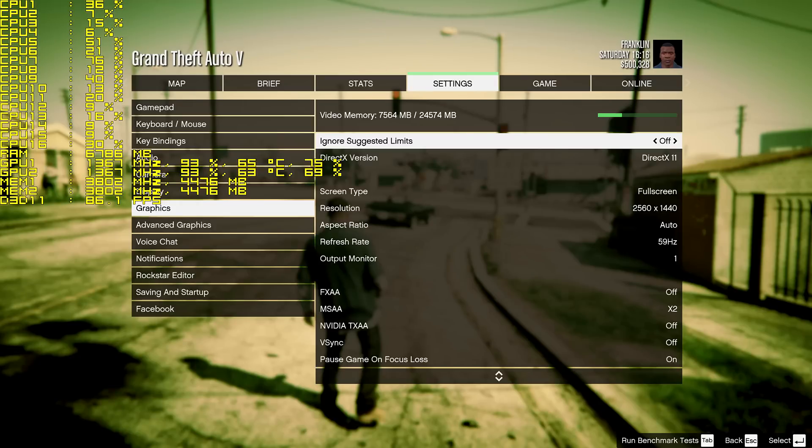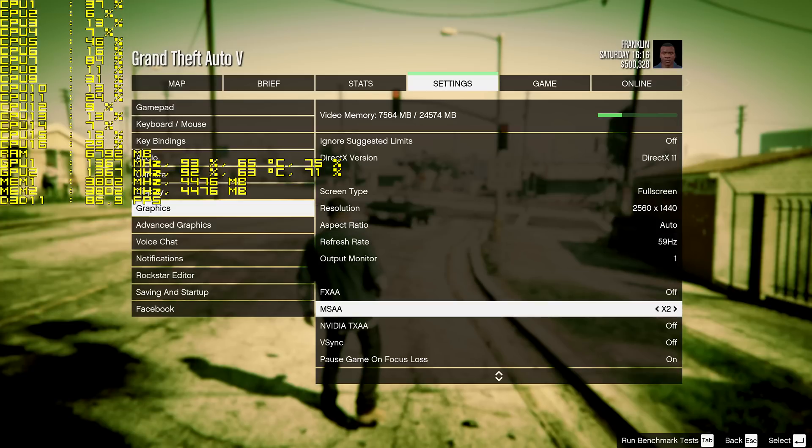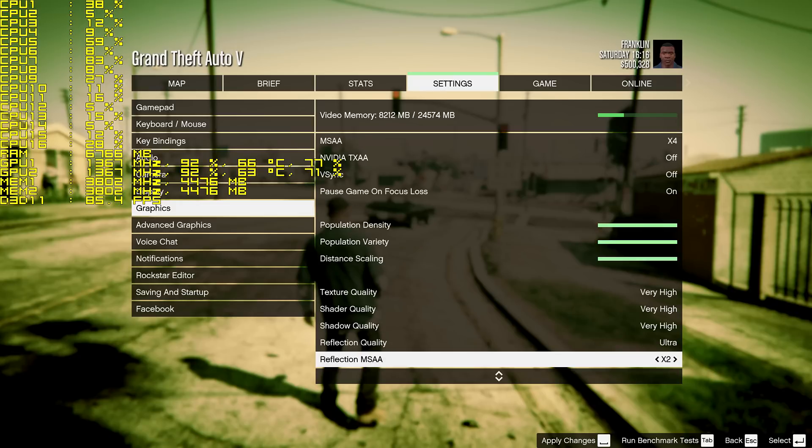What's up guys? SloppyWebBlow here, back with some Grand Theft Auto V, continuing the walkthrough. This one is going to be with two GTX Titan X, so two-way SLI, 2560 by 1440. MSAA, we're going to put four times for fun.